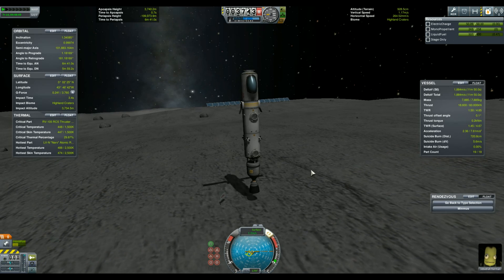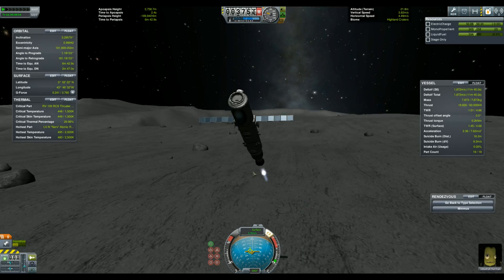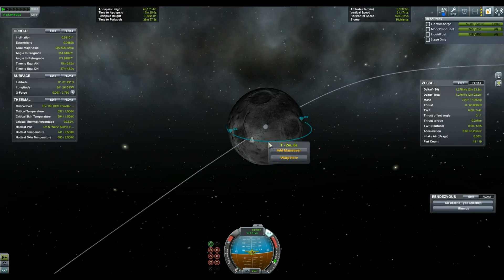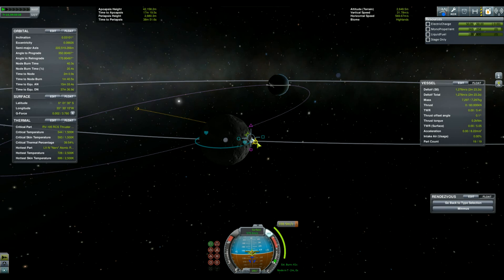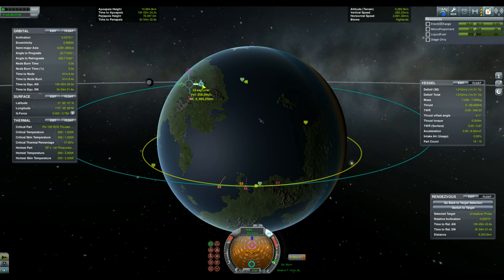Jeb looks positively happy because he feels like it's more of a routine flight for once, but as the future will tell him there is nothing routine about any space flight. Considering the amount of delta-V we have left in the tank and the fragility of the engine, I decided to skip aerobraking and perform a regular propelled circularization around Kerbin.